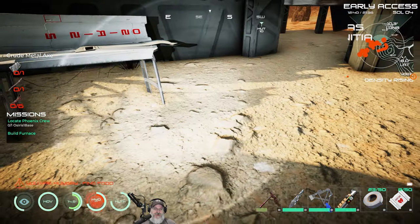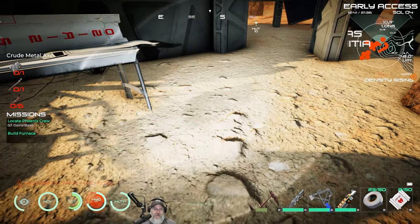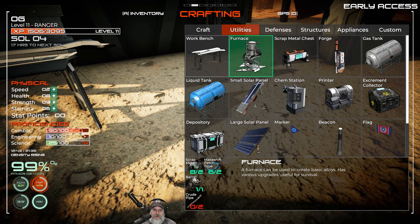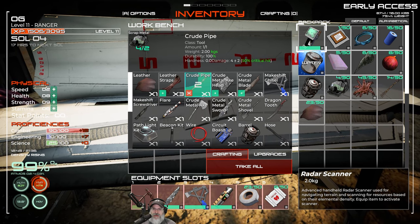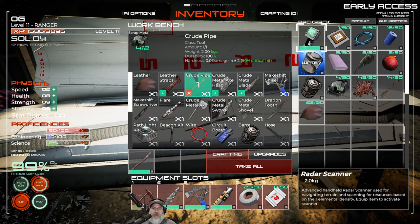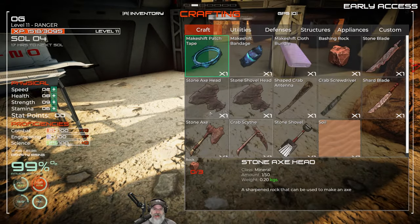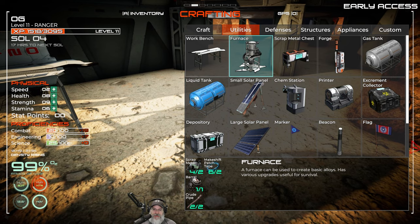Furnace is our next thing. The plan is to make a couple of furnaces. What we need to make the furnace is two crude pipes, two scrap metal, two makeshift patch tape, a barrel, and a crude pipe. We're getting kind of low on scrap metal, but we're going to get a bunch more when we go do more salvaging. I've showed you guys enough salvaging - you know how it works, so there's no point wasting video time showing it.